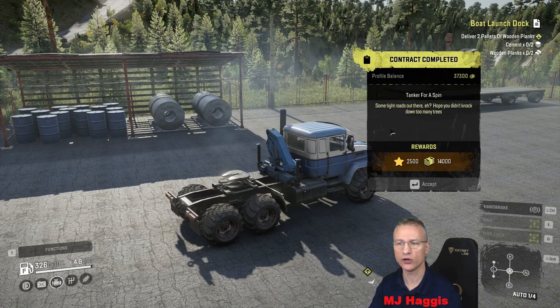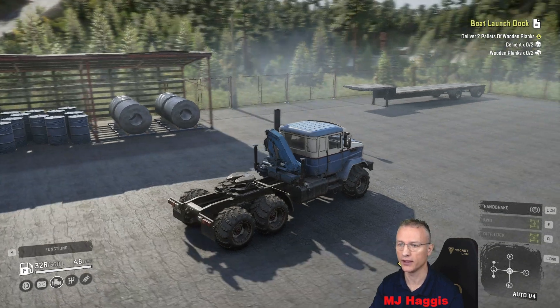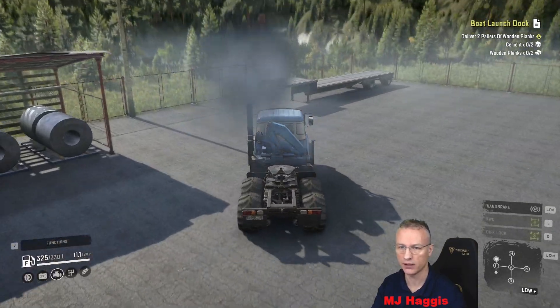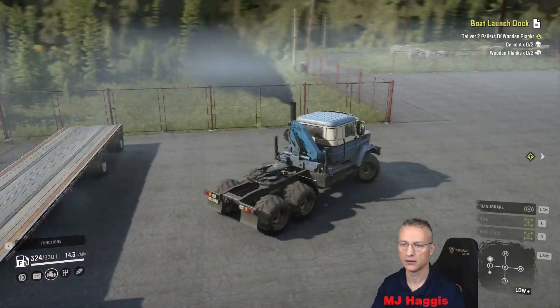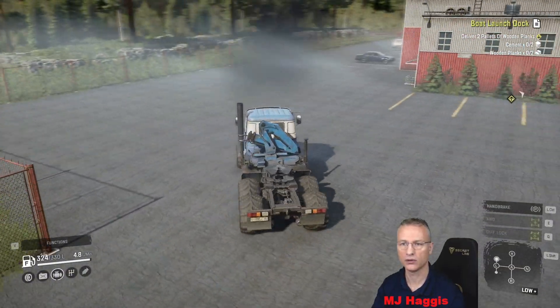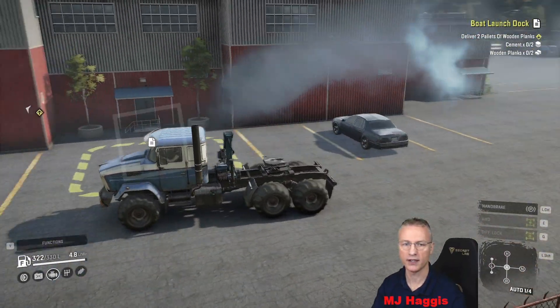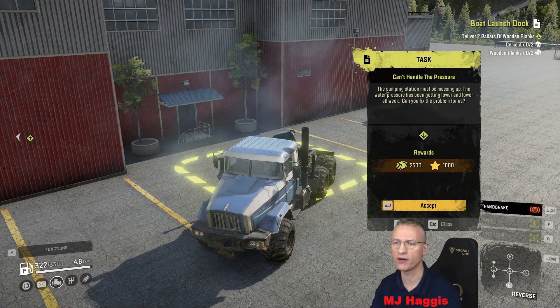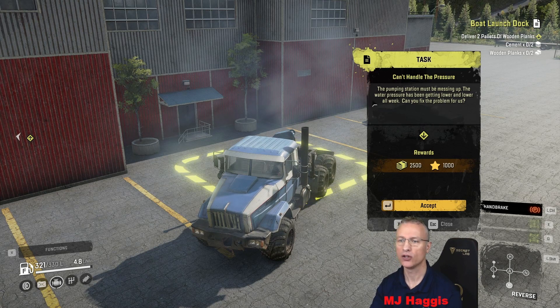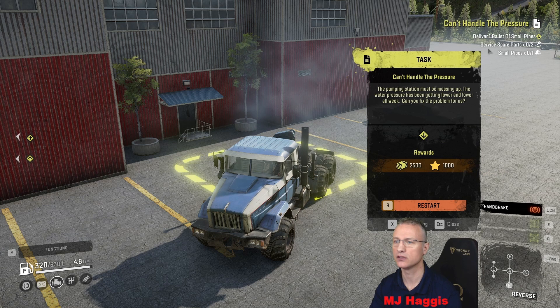Some tight roads out there - hope you didn't knock down too many trees. 14,000 cash for that and 2,500 XP - lovely. Let's go get that low saddle trailer because that's ours as well. Oh, we've got it already - that's a low saddle, nothing else hidden here. I'm now thinking we didn't get any XP for finding that trailer - there must be a contractor task for it. What's this new contract? 'Can't Handle the Pressure' - the pumping station must be messing up, water pressure has been getting lower all week, can you fix it? Yes, I'll accept that.